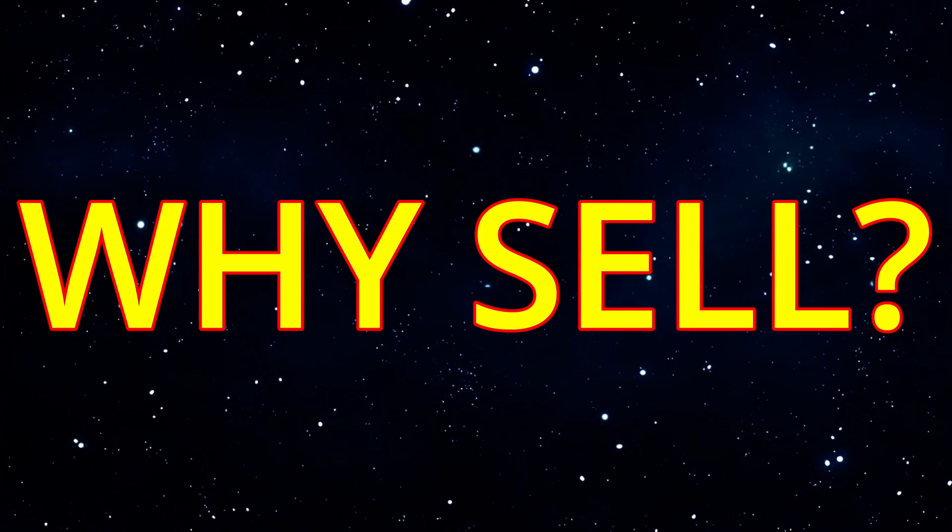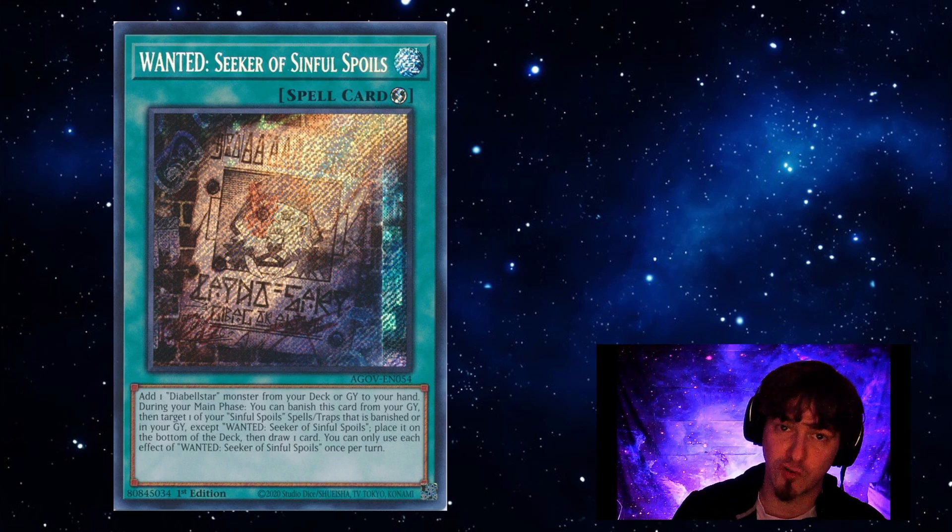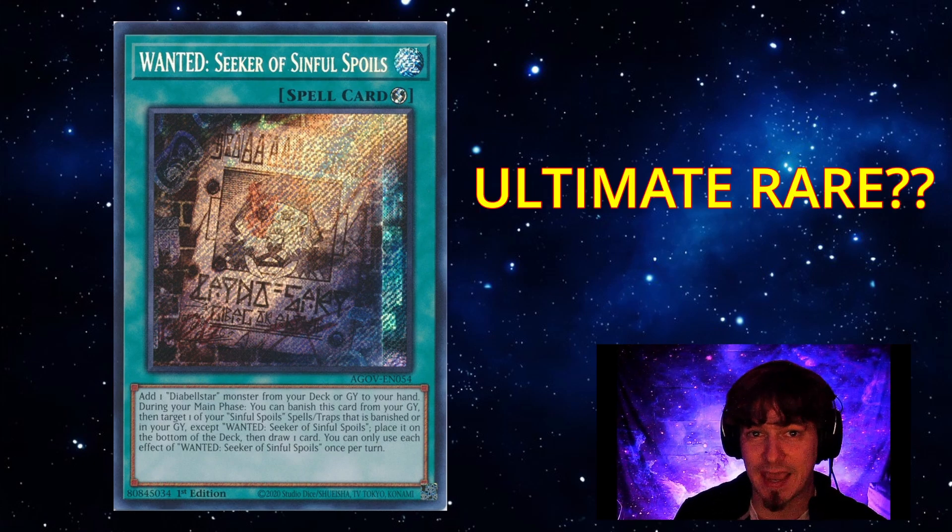Why would you want to get rid of a card so new? Well, we've actually seen that Konami has been reprinting high-end secrets, the most popular secrets of their most recent sets, as ultimates in the OTS packs, as a little bit of extra reasoning to go to their local tournaments. So Wanted: Seeker of Sinful Spoils — yes, it is a meta card, yes, you play three — but this might be a prime choice for Konami to put as an ulti into an OTS pack. Now, this wouldn't drop the price of this card drastically if they did that. If anything, they would just have a really expensive ulti, but it would trim a little bit off the top, and it would definitely still be sitting at quite the money card.